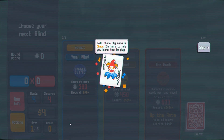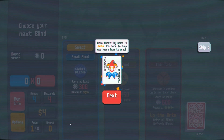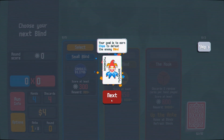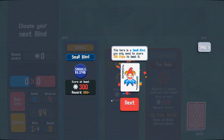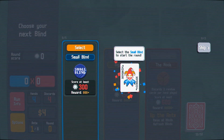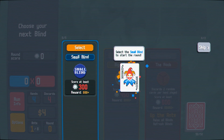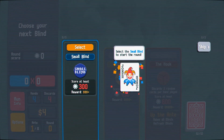Okay, straight into it. Hello there, my name is Jimbo, I'm here to help you learn how to play. Your goal is to earn chips to defeat the enemy blind. This here is a small blind — you only need to score 300 chips to beat it. So if you don't really know all the intricacies of poker like me, they're going to help walk you through it.